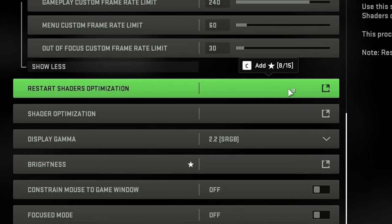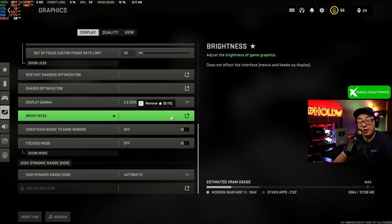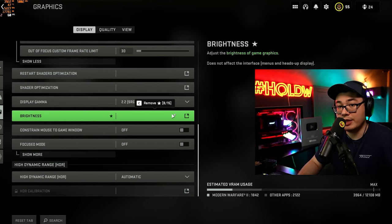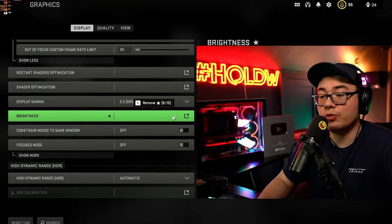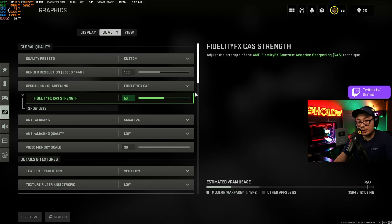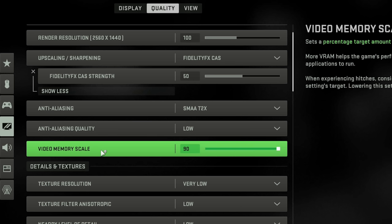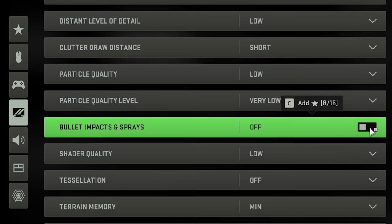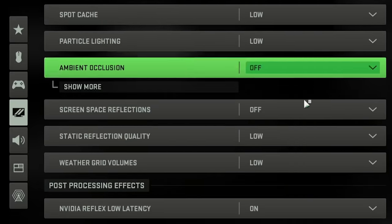If you have any issues with your shaders, this is where you restart them. Display gamma, leave it right where it is and follow the on-screen brightness instructions. Towards the end of the video I'll show my custom NVIDIA brightness settings. Make sure HDR is set to auto and the rest of those settings are off. Set your video memory scale as high as possible depending on how many things your GPU is doing. And make sure your bullet impacts and sprays are turned on — every other setting, however, off or low.